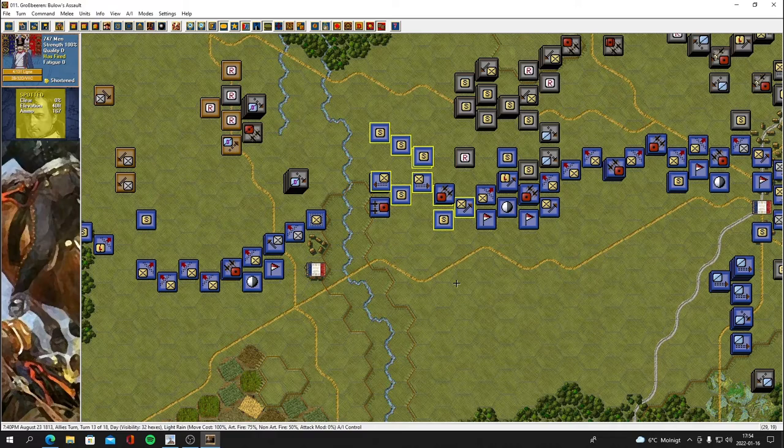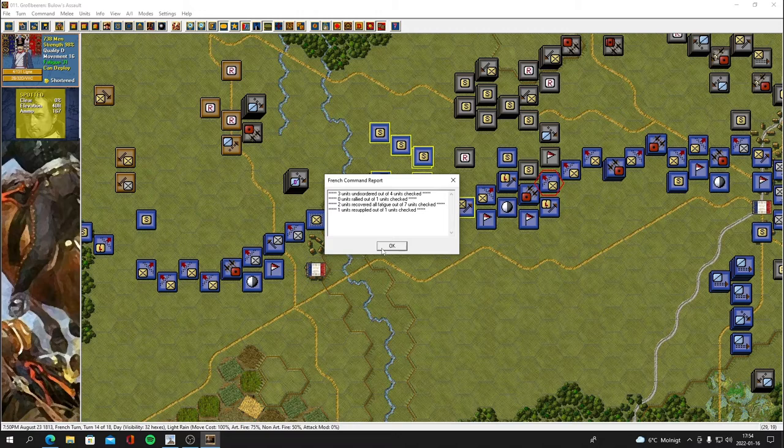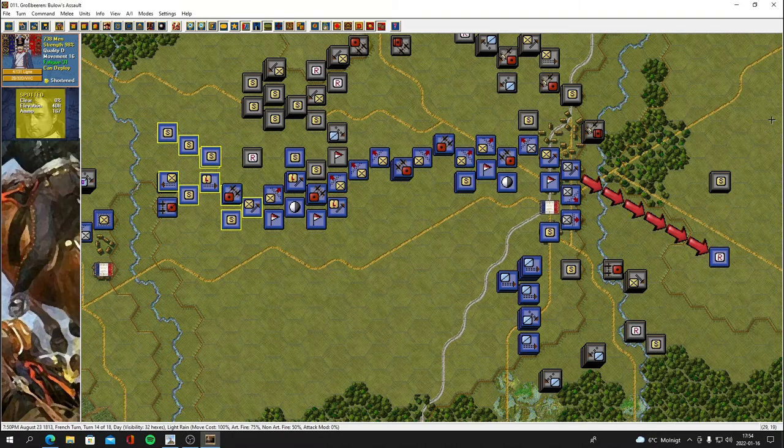29 attackers, 9 defenders. He went for an attack there, got killed. 3 units undisordered out of 4 checked. 0 rallied. 2 units recovered all fatigue out of 7. 1 unit resupply. Turn 14, 4 more turns. He probably made a cavalry charge here and got slaughtered. He's got over 300 Lancers.